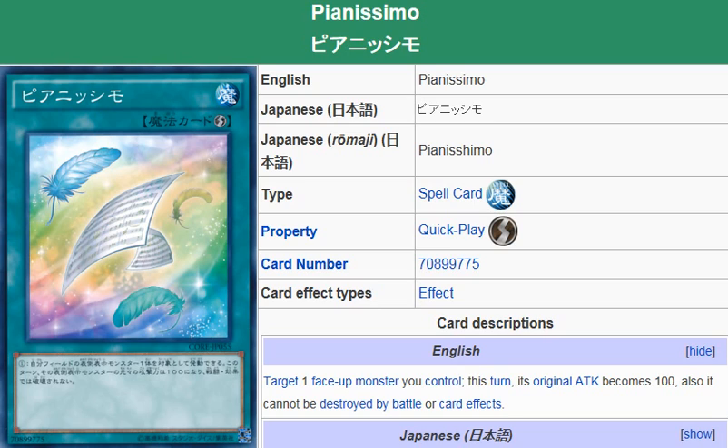This is a Melodious card, obviously, as it references the Melodious monsters — they're all about opera, and piano and opera kind of go together. The effect of this card is geared toward aiding their new fusion monster, Bloom Diva, which has a base attack of 1,000 and it can't be destroyed by battle or by card effects already.